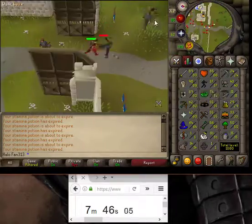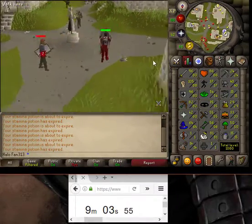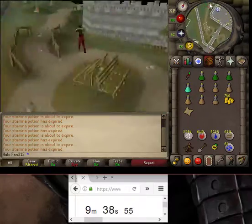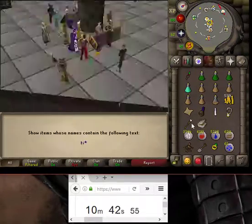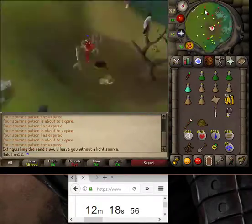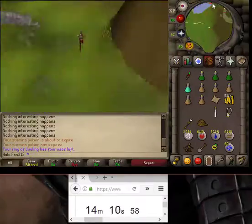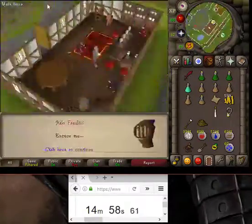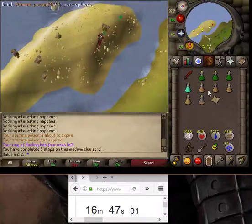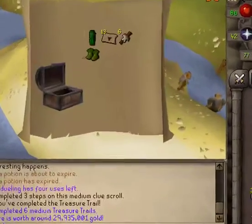Let's check out what I get. My first clue scroll should be coming up pretty soon — boom, clue scroll! This one says I need to go do something under the Lumbridge swamp and dig right here. Got it. Next I need to go where the Wizards chill, that's in Zanaris — Wizard's guild here — and I open this chest, got that one. The next clue is telling me to go to the hobgoblins, and bam!